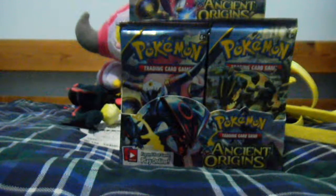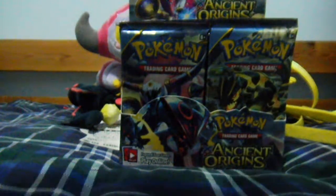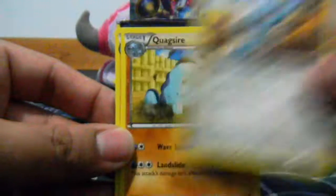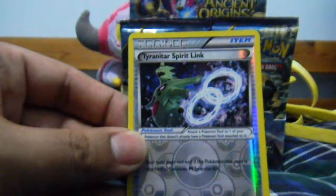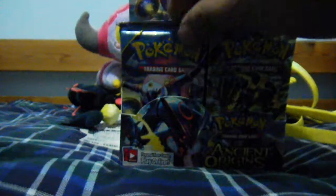The packs I'm going to open are going to be on the left side for today. Okay, straight to the front. So we have a Rotom, continuing with a Sceptile Spirit Link, then a Metang, then Quagsire, then a Golurk, Rolx, Oddish, Inkay. Reverse is a Tyranitar Spirit Link, which is an Uncommon, and the Rare is an Ancient Trait Rare Holo. Nice.